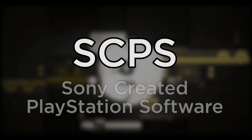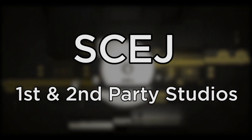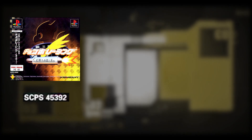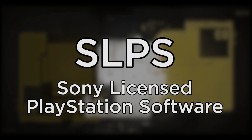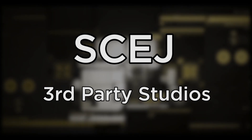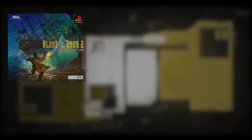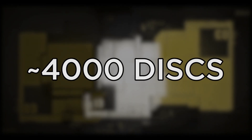SCPS stands for Sony-created PlayStation software for the Japanese region. Games with this code are developed, produced, or published by Sony Computer Entertainment Japan first and second party studios. Games like Chocobo Racing, Gunner's Heaven, and Dead or Alive have these types of codes. Around 4,000 discs released in Japan have this type of code, making it the most common in the Japanese region.